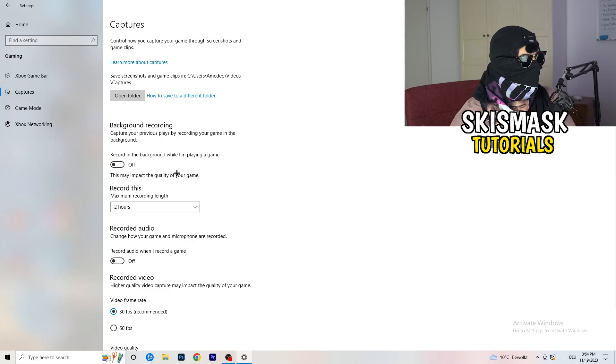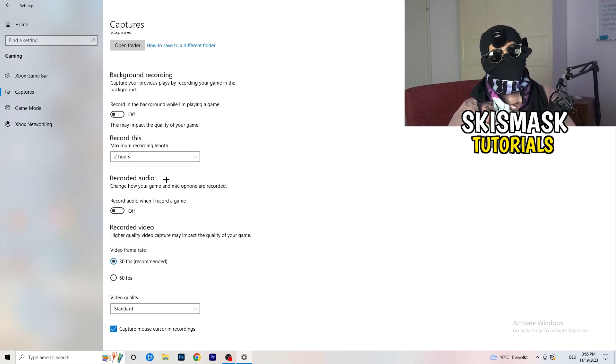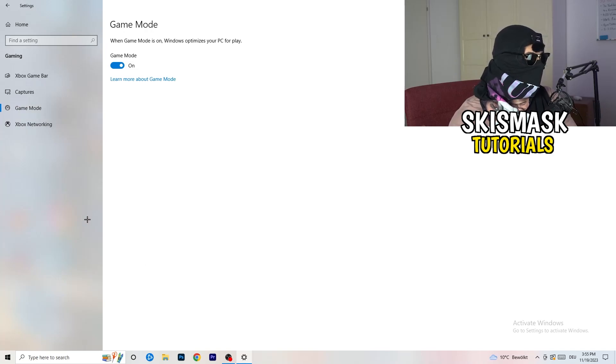On the left side, click into Captures, then go to Background Recording and turn off 'Record in the background while I'm playing a game'. If you want to record your gameplay, use proper software like OBS instead. Background recording takes a lot of performance and can cause your game to not launch.